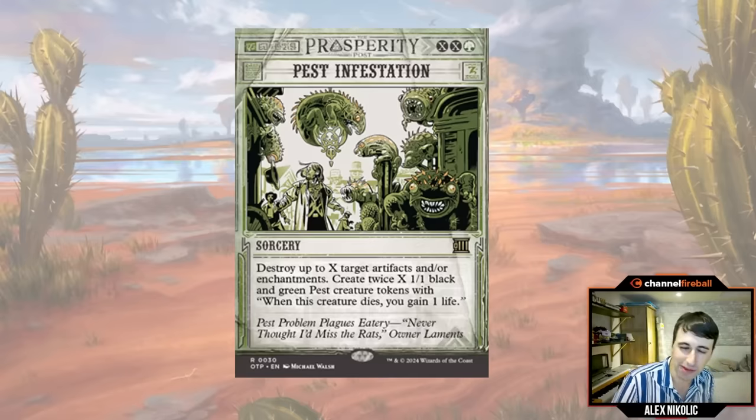Two rares on the crime-committing bonus sheet I want to point out. Pest Infestation — a Vintage Cube all-star. It's XX green-green as a sorcery: destroy up to X target artifacts and/or enchantments, then make twice X 1/1 black and green pest tokens with 'when this creature dies, you gain one life.' You pay five mana to get four pests — that's a good deal even targeting nothing. There are lots of artifacts and enchantments in this set, so often you'll blow out your opponent's enchantment that exiled your creature and also get a bunch of tokens. Really strong and eminently splashable.